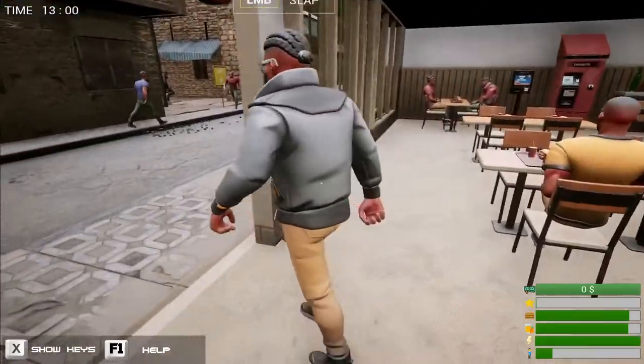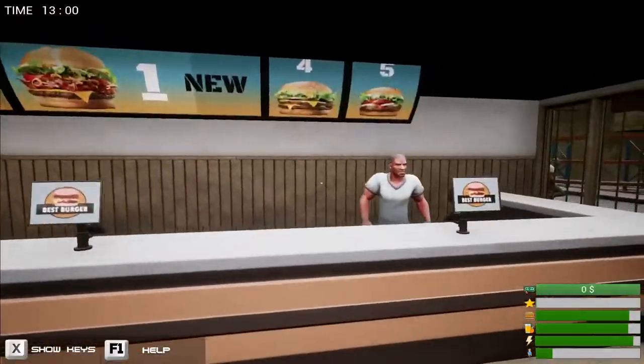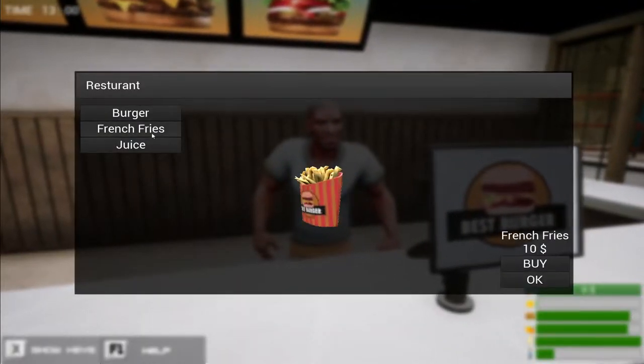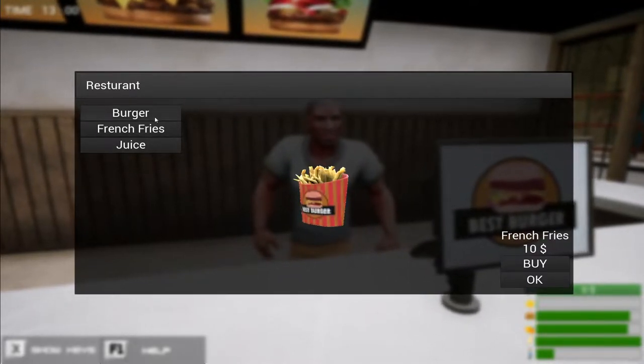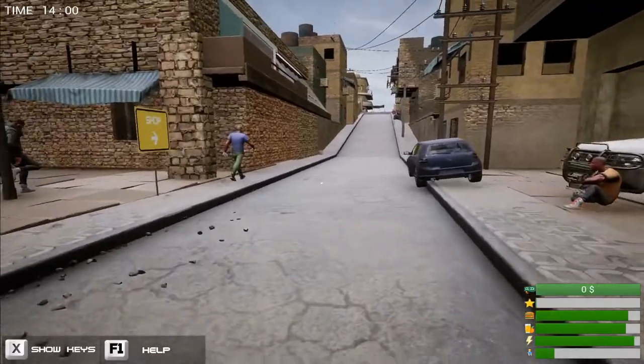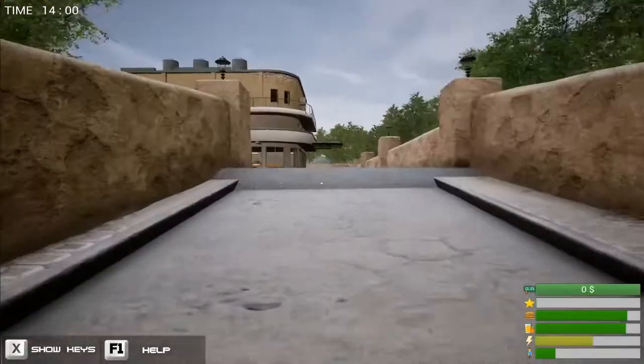Next up we have a burger joint. So this guy over here will water me and feed me for the rest of the excruciating time that I will spend playing this game. We have three things to choose: burgers, french fries and juice. So onward, we shall continue to find what the game has in store for us.